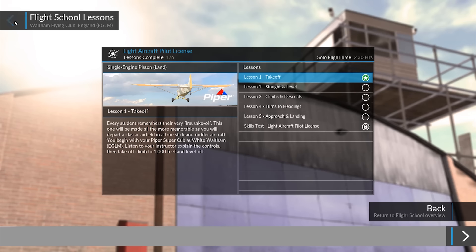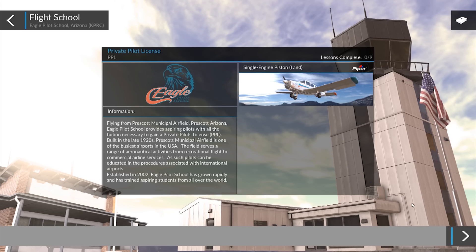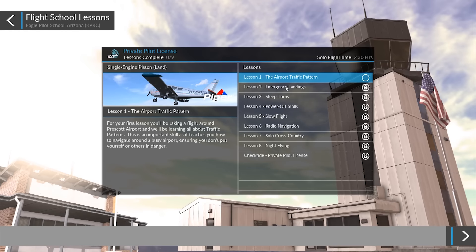We'll head back to our flight school choice and over to Eagle Pilot School in Arizona. There's a bit of history about the field and the pilot school — I should actually check whether these are real pilot schools; I'm guessing they are. You do have to complete your first lesson before the others unlock. Over at Waltham all lessons were already unlocked because I'd done the first one before recording, but this Eagle Pilot School run will be all new — you're doing it at the same time as me. Lesson one here is airport traffic patterns.